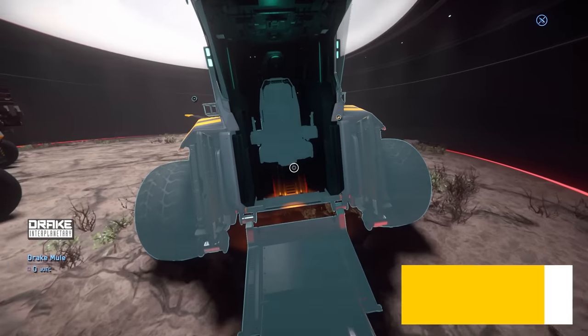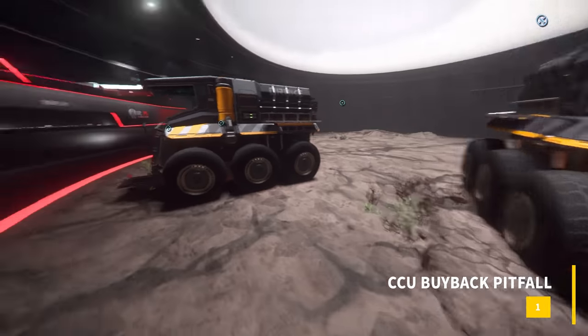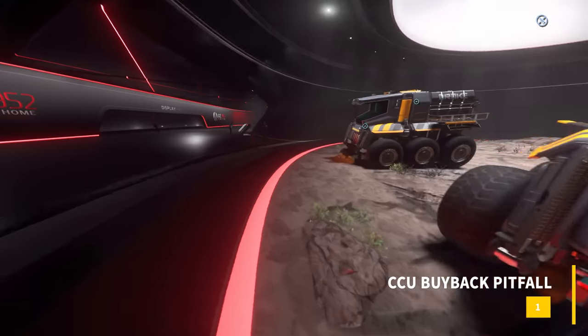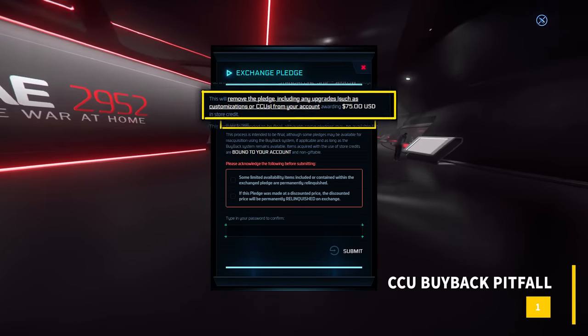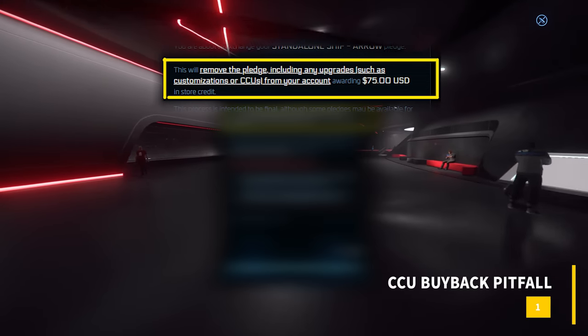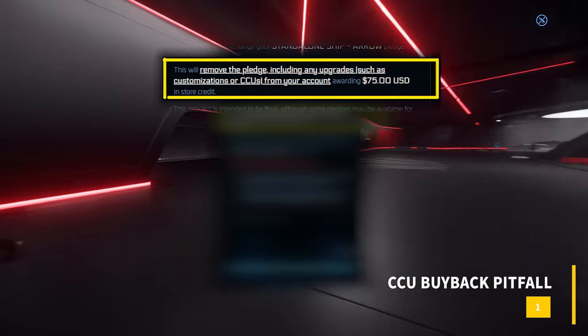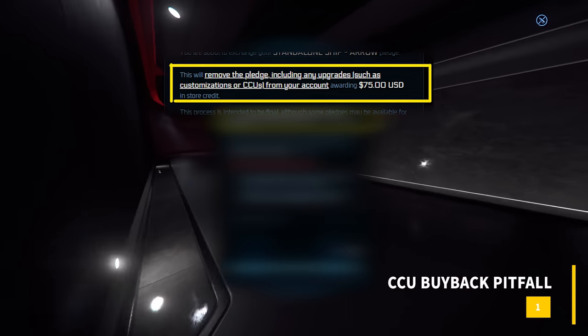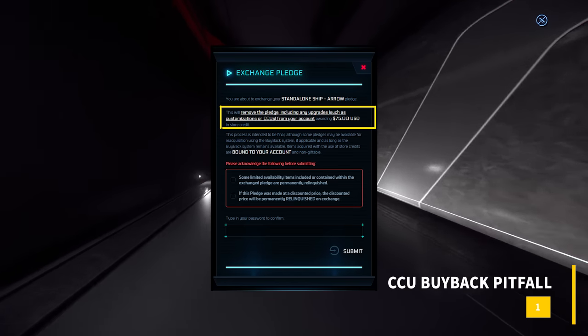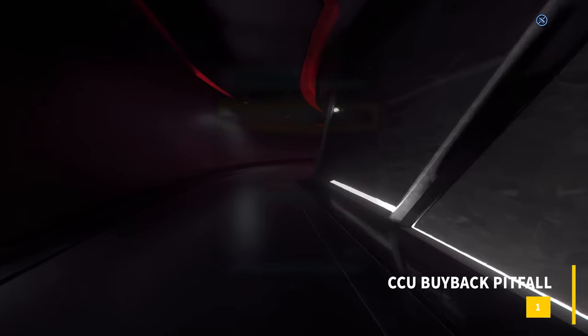Number one: the CCU buyback pitfall. When you CCU to another ship, if you ever decide to melt that package, please know that only the original pledge will be available as a buyback option. Meaning, if you upgrade your Avenger Titan to an MSR and then eventually melt that package, you will only see the original Titan pledge in your buyback options.